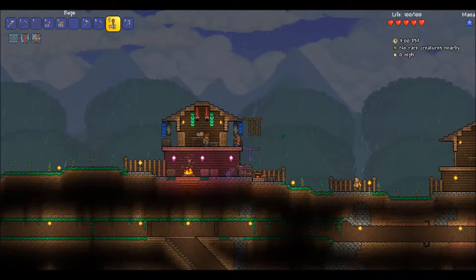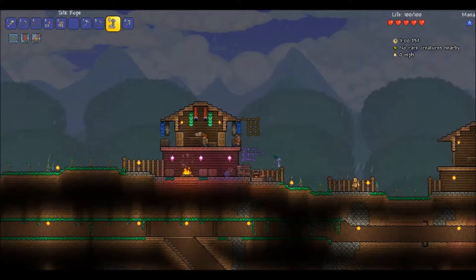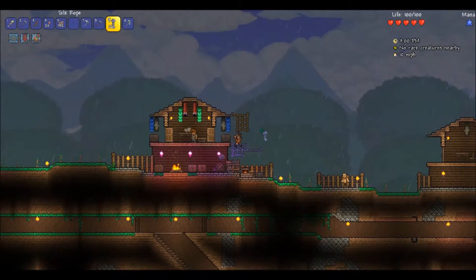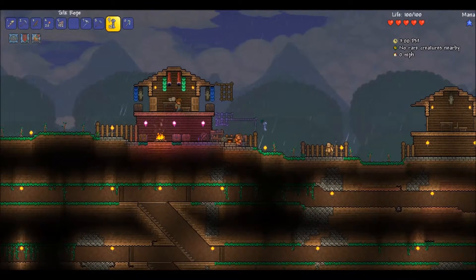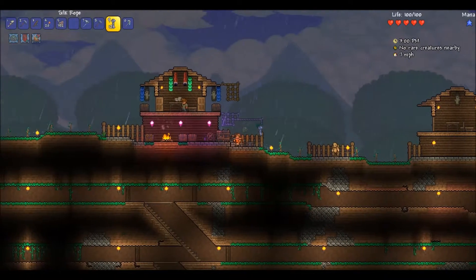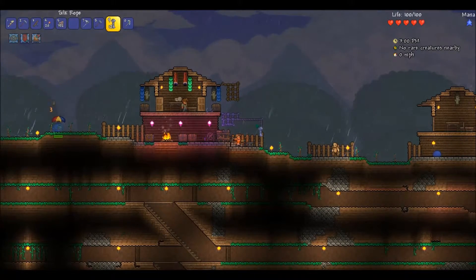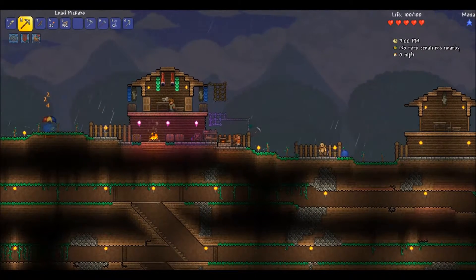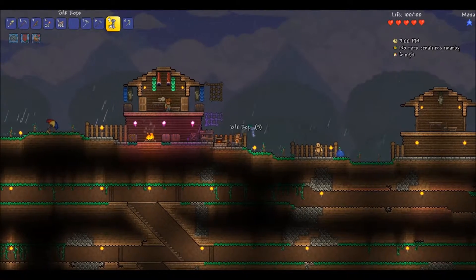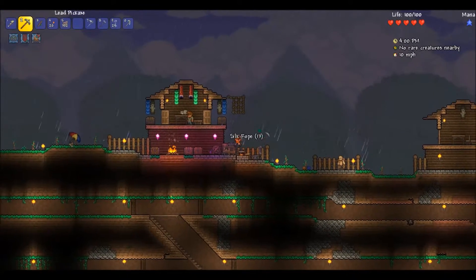You know what this would look good with? Like some kind of big fancy curtain. There's a paint NPC in the game — you could paint blocks and things. So you might turn this into a gold silk rope and put in some fancy curtains or something. I'll put that away with the rest of my junk.